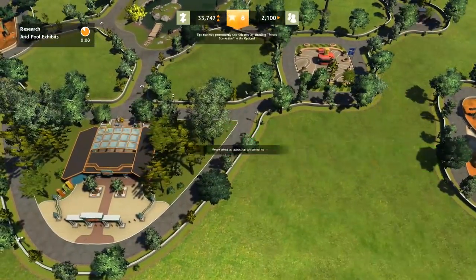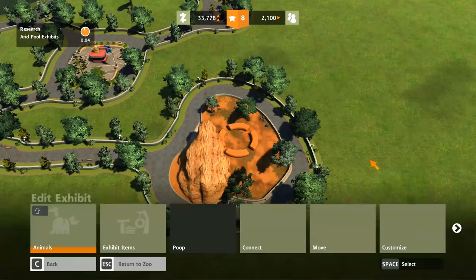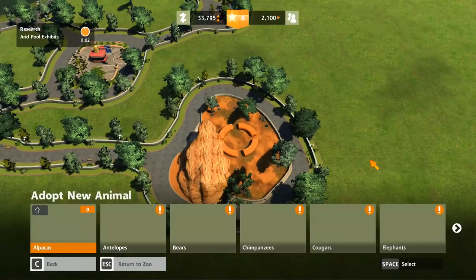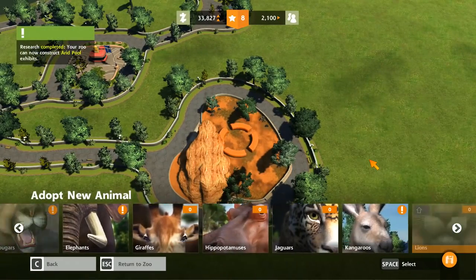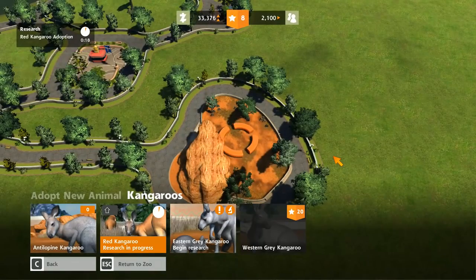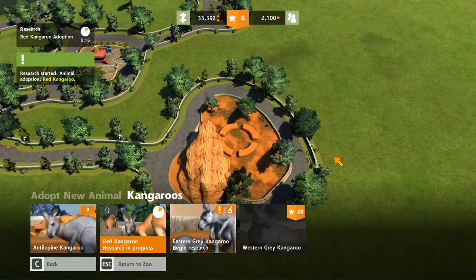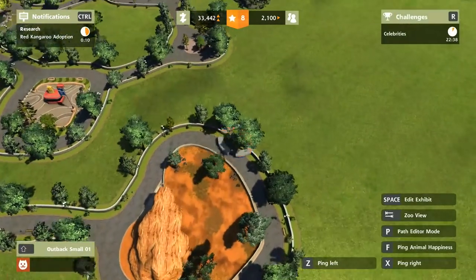I'd like the whole place to feel a little bit more Australian themed. The arid pool is nearly done. I'm going to research the red kangaroo — I'm hoping each different kangaroo will count as a different species. They're all kangaroos, but they're a different species of kangaroo.